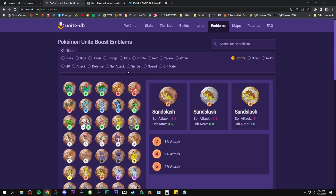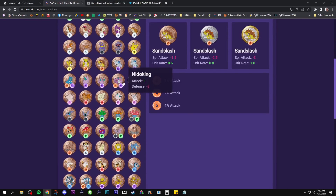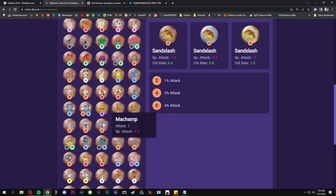You can basically farm unlimited amounts of energy by paying more than a free-to-play player. A free-to-play player who's strictly using the limited energy the game gives per week is going to get 14 pulls per week on top of the 7 pulls they get for free every single day. So in total per week, a player not paying any Aeos Gems can earn 21 energy reward pulls per week. You always get an emblem — it's not like there's any chance to get anything else — but there are a lot of these emblems, and frankly a lot of them are bad.